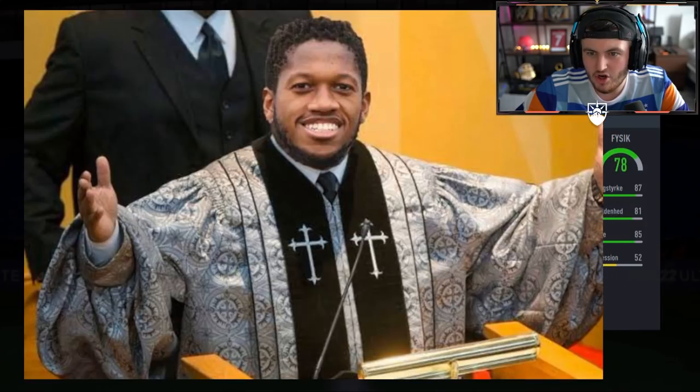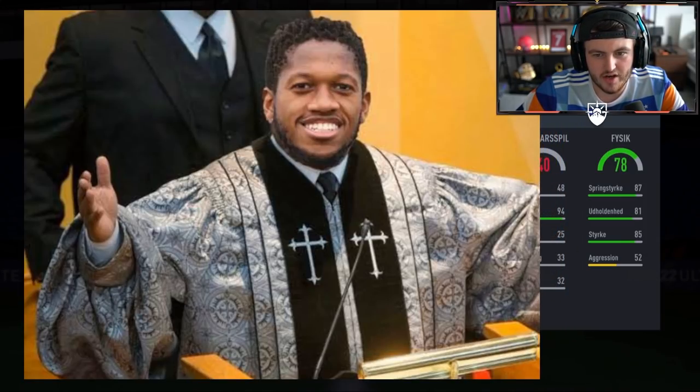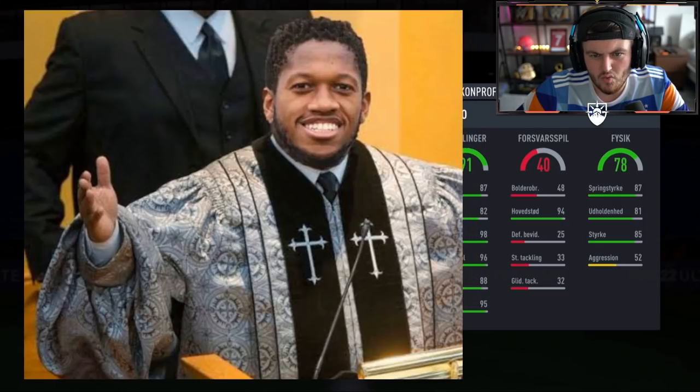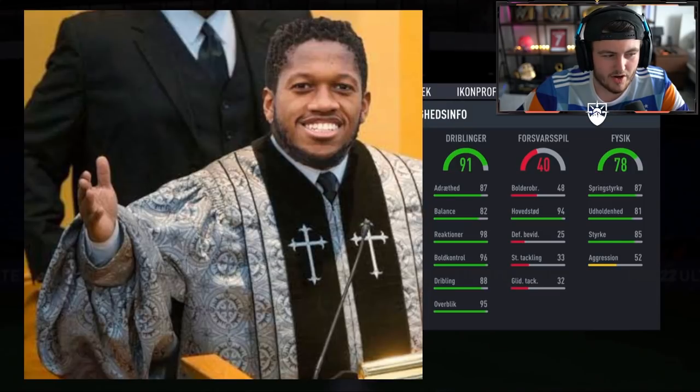Starting off with physicals: 87 jumping, 81 stamina, 85 strength, 52 aggression, 78 in total — not a bad start. We want low defending here; we're looking for Moments R9. Then 87-82, and 91 dribbling. Probably not R9, but it's not bad. 91 dribbling, 78 physical — big striker, I'm thinking.